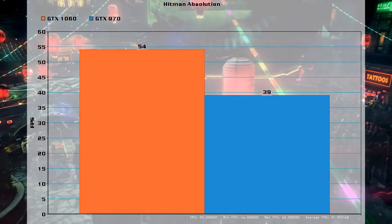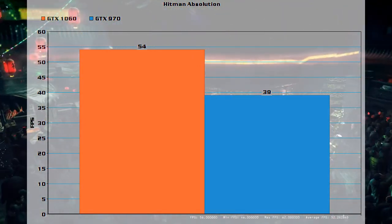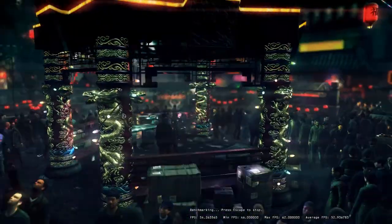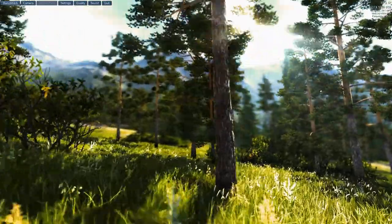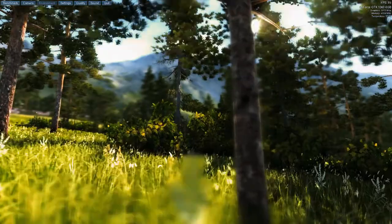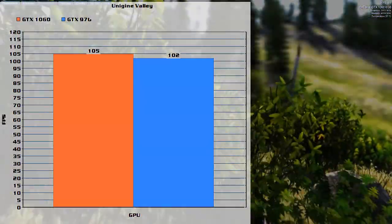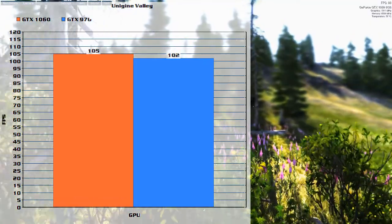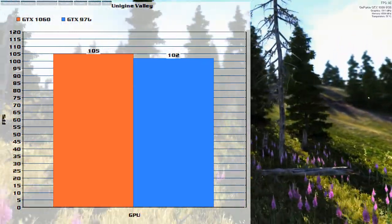With the 1060 also being below 60 fps, it's definitely one that showed the difference between the two. Unigine Valley seemed to be where the cards were closest together — I have no idea why — but the 1060 scored 105 and the 970 got 102. Both of these were on the ultra quality preset at 1080p.